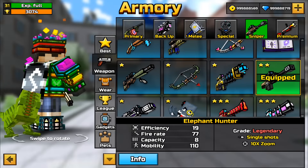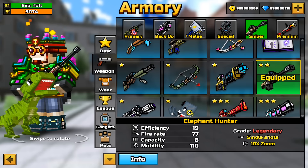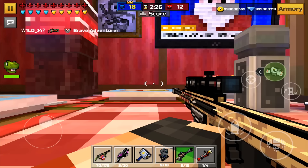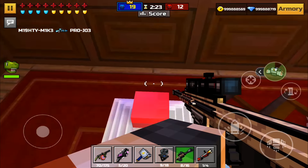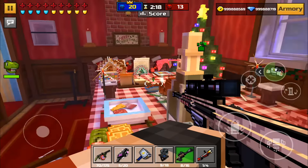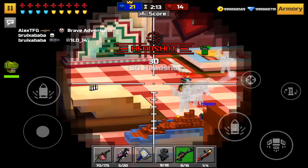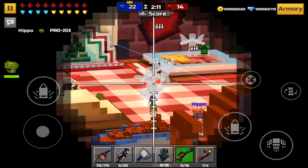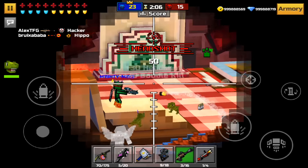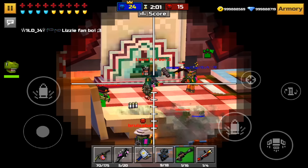Let's go over the stats of the Elephant Hunter real quick. The efficiency is 19, fire rate 77, capacity 8, and mobility 110 — which is okay for a weapon. I'm getting a lot of kills with this weapon. Got another kill, got that guy. It's a pretty OP weapon and a solid sniper rifle overall.